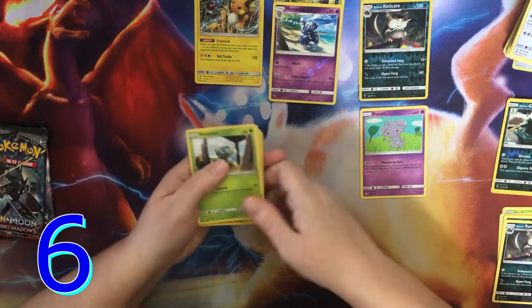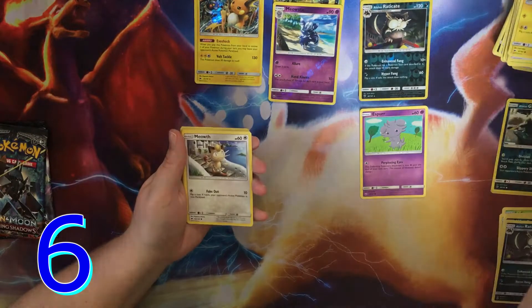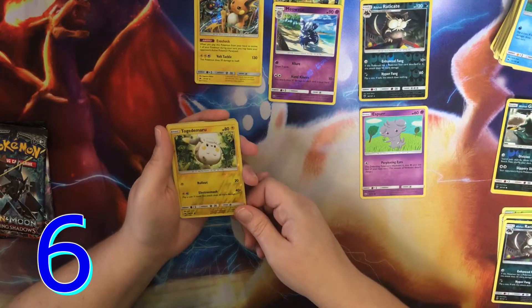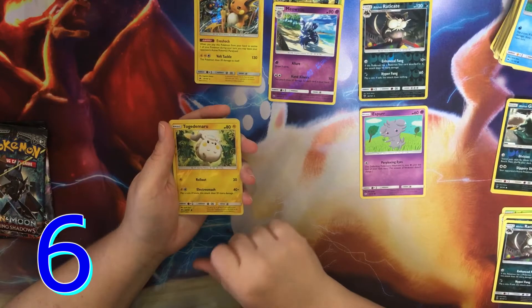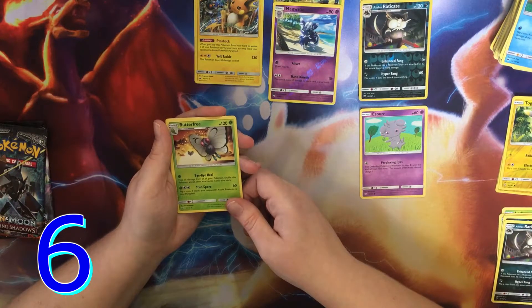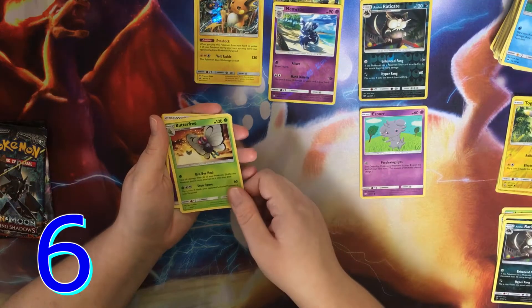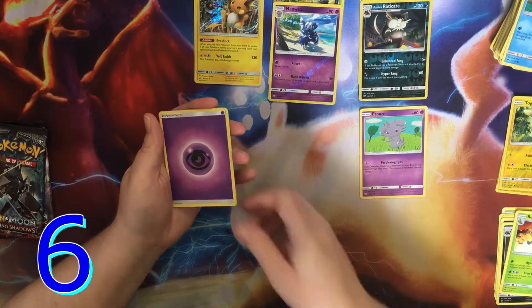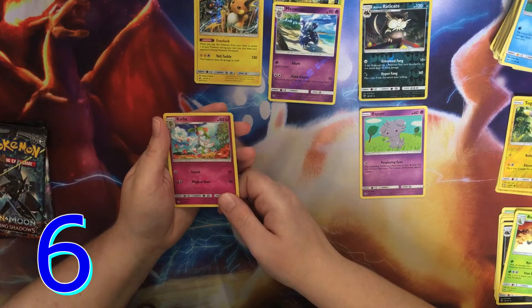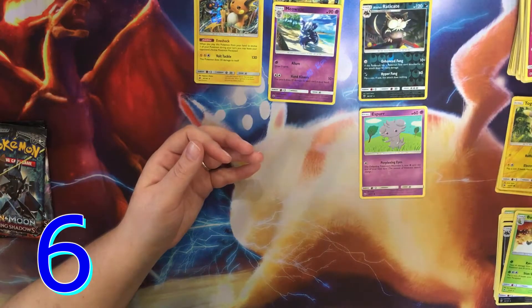Green code. Doublade, Togedemaru — he's so cute — Wimpod, Meowth, Magikarp. This is a reverse holo but a common. Togedemaru — I think Togedemaru is special though. Butterfree — from the Bye Bye Butterfree episode, that's the artwork from that episode! That's a rare — it has a star. Psychic Energy, Olivia, Curlia again, Ribombee again. Not anything too spectacular there.